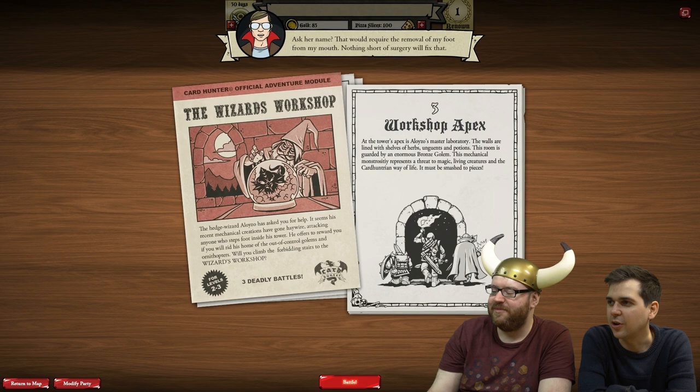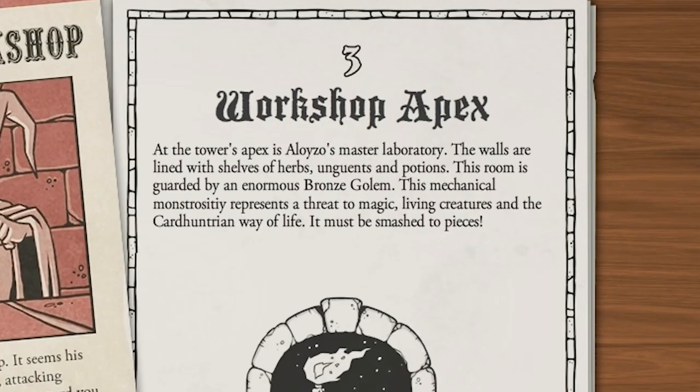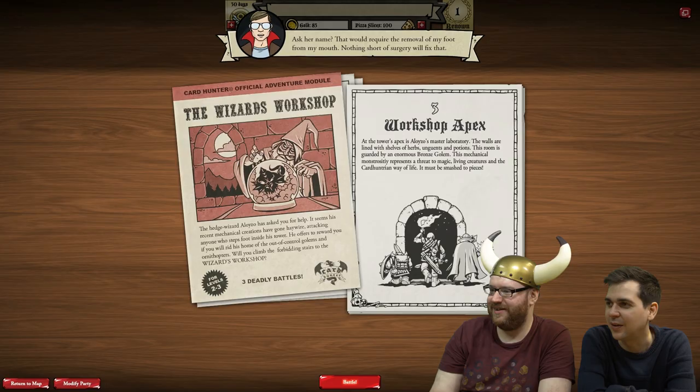Workshop apex. At the tower's apex is Aloyzo's master laboratory. The walls are lined with shelves of herbs, ungwoods and potions. This room is guarded by an enormous bronze golem. This mechanical monstrosity represents a threat to magic, living creatures, and the Card Hunter way of life. It must be smashed to pieces.